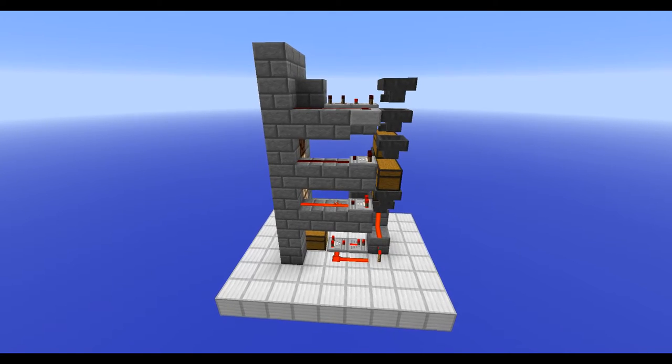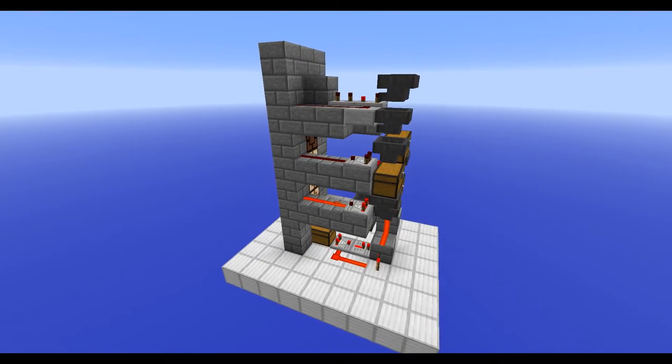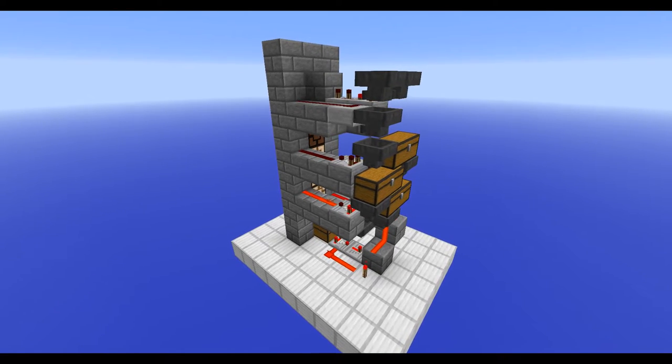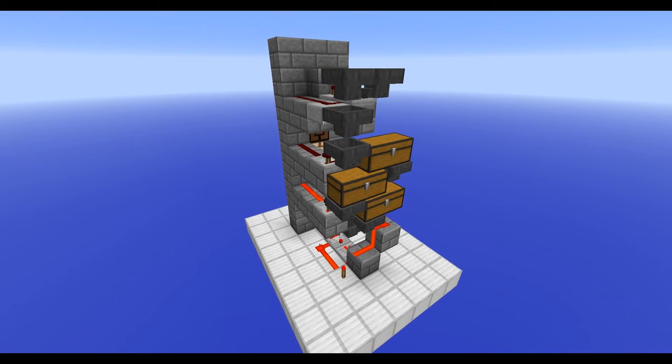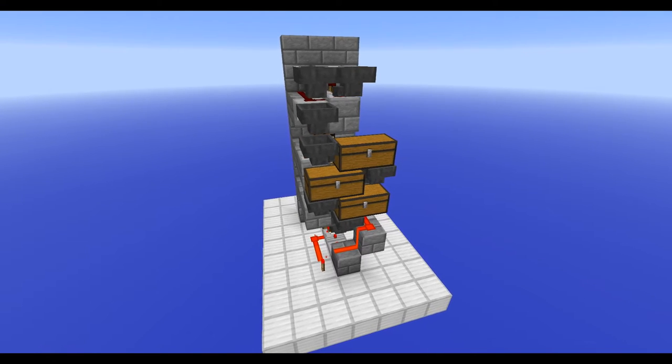There are a few designs already out there but in my view they contain fundamental flaws which this design hopes to fix. Firstly, in some of the other designs these redstone lamps at the front will turn on when only one or a few items are in the chest. To me that doesn't seem very intuitive — these lamps should only turn on when the chest is completely full.